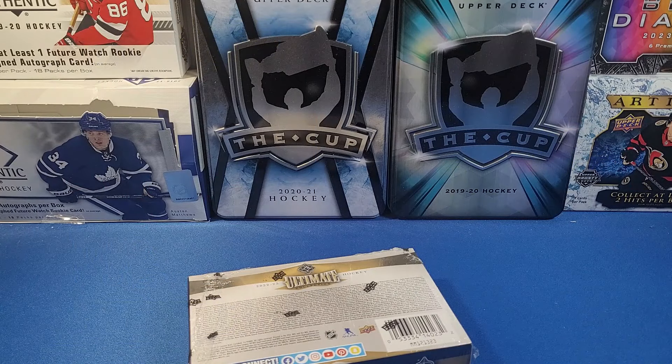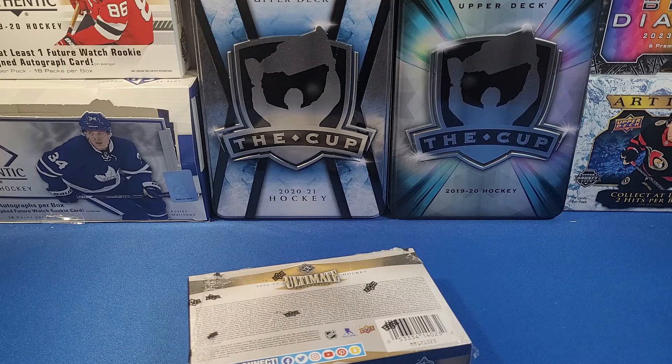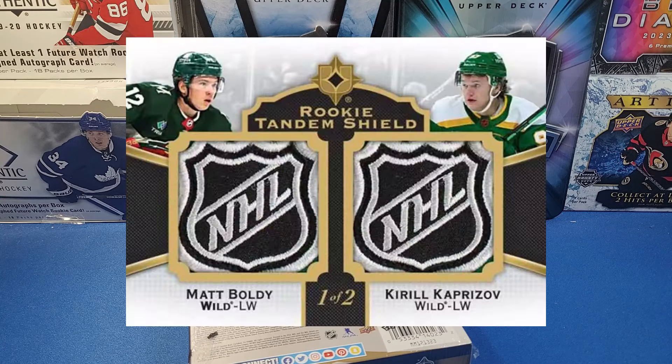I would be quite excited if we got one of those. Autographed DB Threads cards are in here too. We have Ultimate Victory cards that are autographed and short-printed — a 99/2000 retro design. For mem cards, there are Ultimate Power Play Combos — dual patch or dual jersey cards, even quad materials. Then there are the Shield cards, probably the most sought-after in Ultimate, which can be a tandem shield of two players or a single shield of a rookie or veteran.